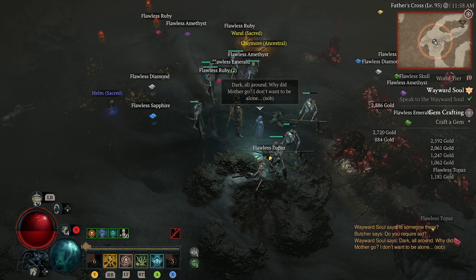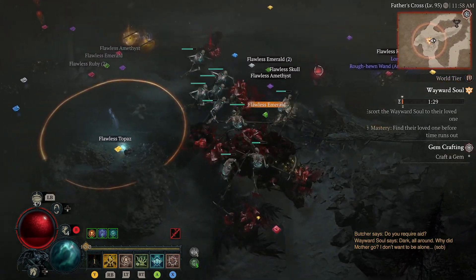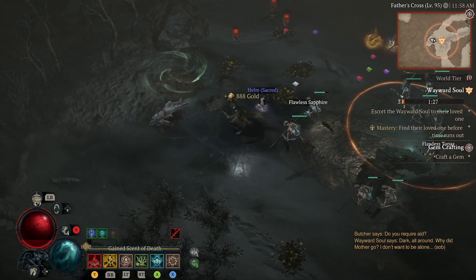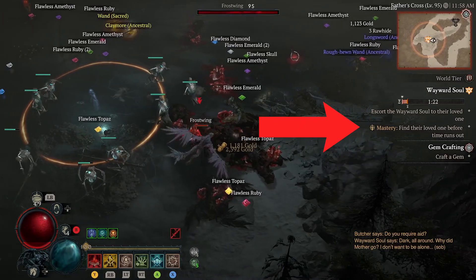In this exploit, you have to travel to the location shown on the map — it's basically around the corner from the capital — and you have to make sure that you are getting this 'poor soul' activity.